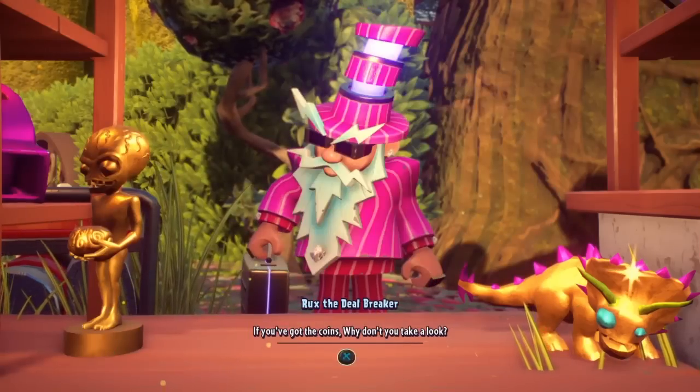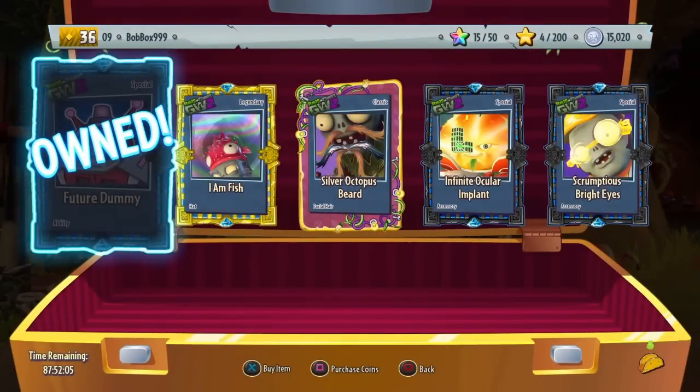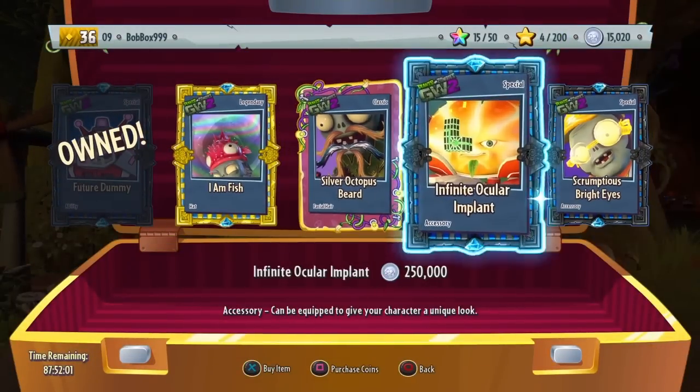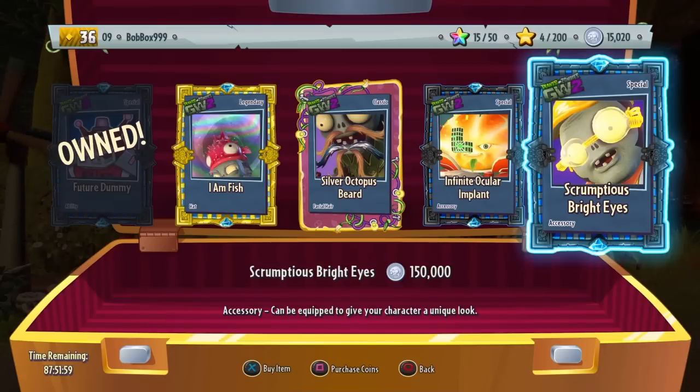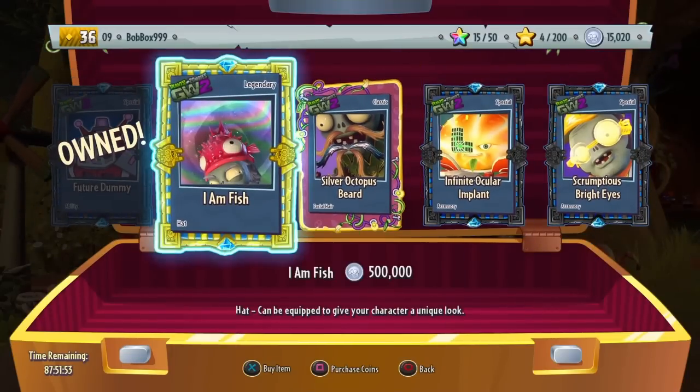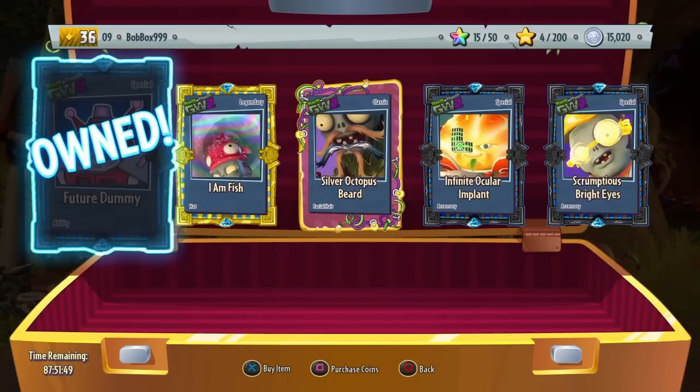What do you got for us? Alright, so we got the Future Dummy — that is the first Legendary Hat. And then these 3 things are different for everyone; you might have a Legendary character piece here or just customizations like I have here. Now, I don't know if I'm a big fan of this Legendary Hat. I am a big fan of the Future Dummy though.